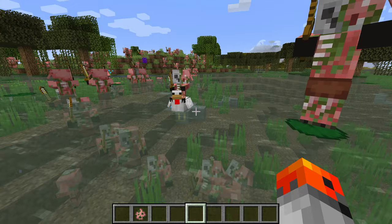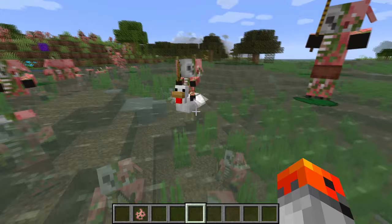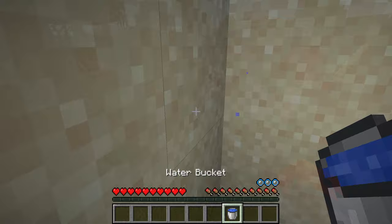If a zombie drowns, it will turn into a drowned. However, if a zombie rides a chicken, the chicken will swim and the zombie will not drown — it's pretty much using the chicken as a boat. Zombie piglins don't seem to care about water at all, but regular zombies do and they fear it very much.